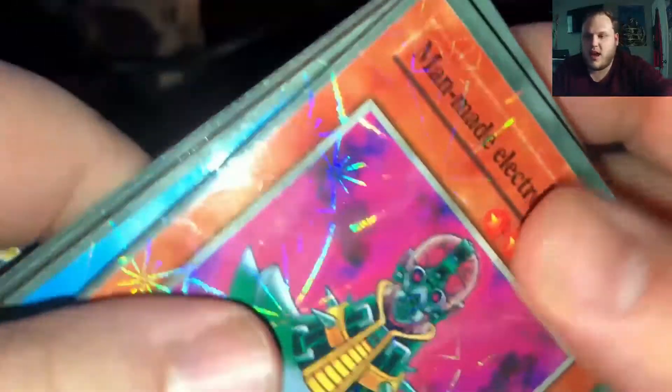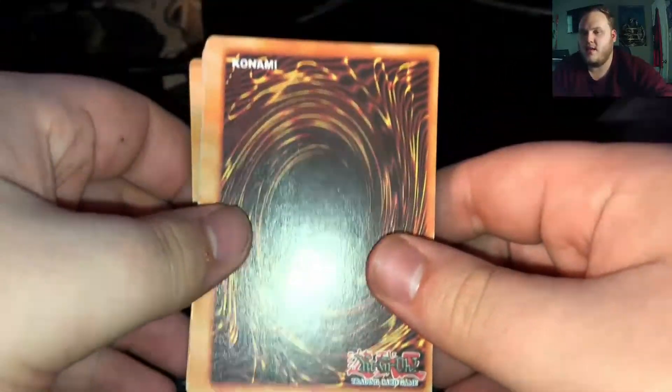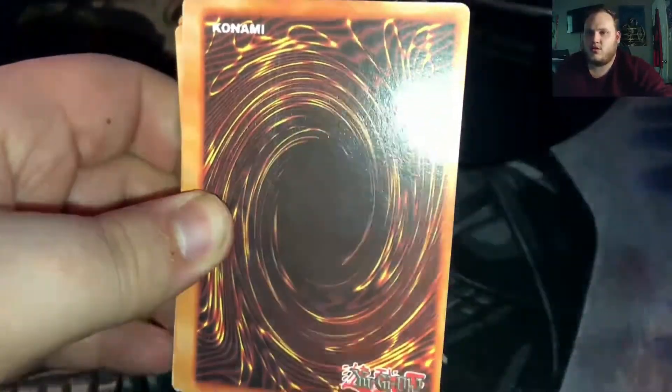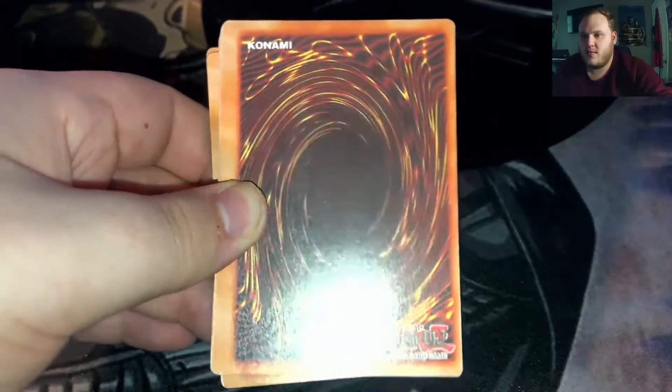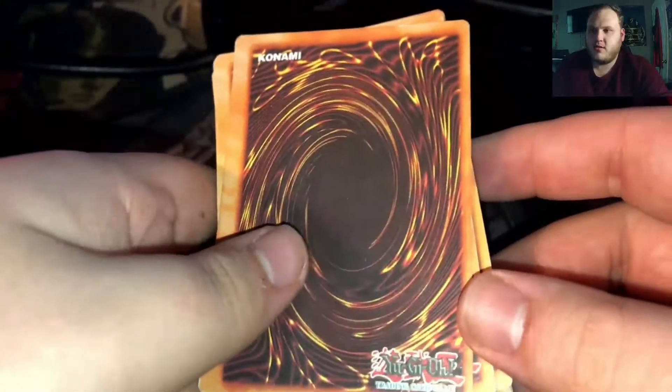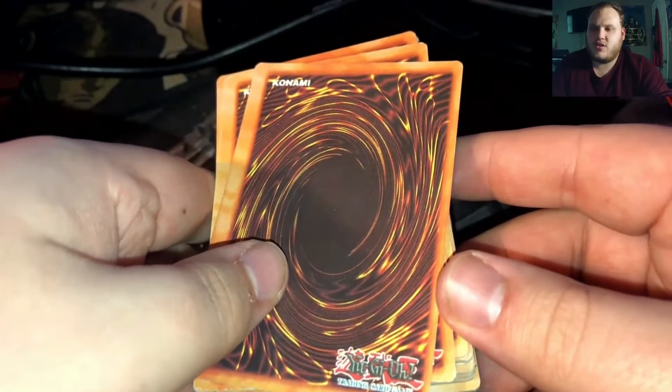As custom, we're going to look at the back of the cards and see kind of what they look like. It looks like they made an actual attempt to make these look legit. We got the regular logo and the Konami text on the back — that's interesting.